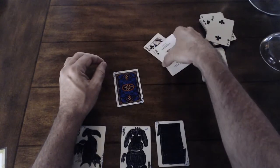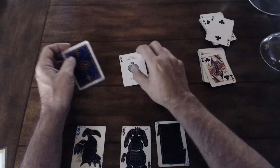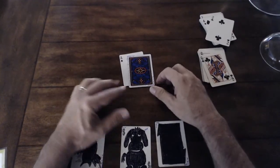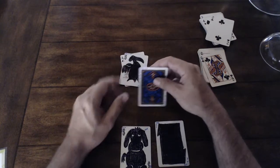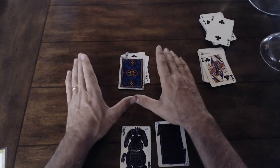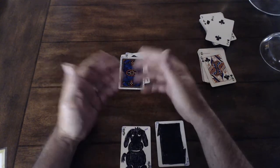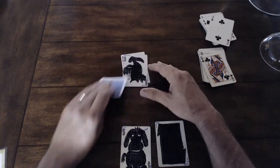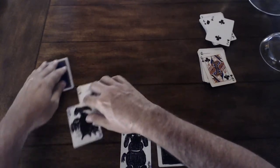The Dragon is the highest single card in the deck and can only be played as a single card. It always beats an ace, and it beats the Phoenix even when the Phoenix is an ace-and-a-half. The only thing that can beat a Dragon is a bomb — four of a kind or higher. So the Dragon is nearly unbeatable as a single card.